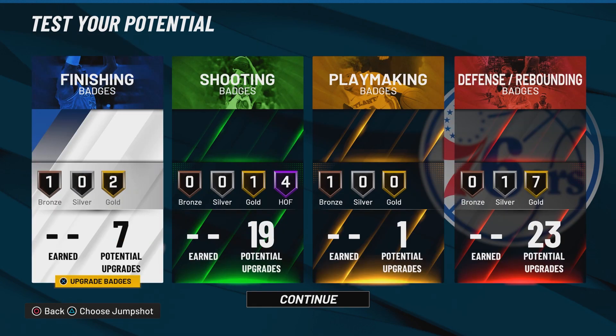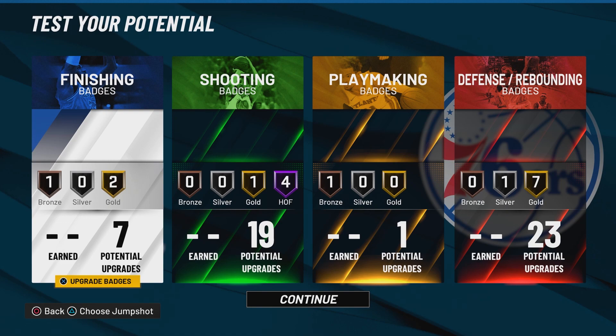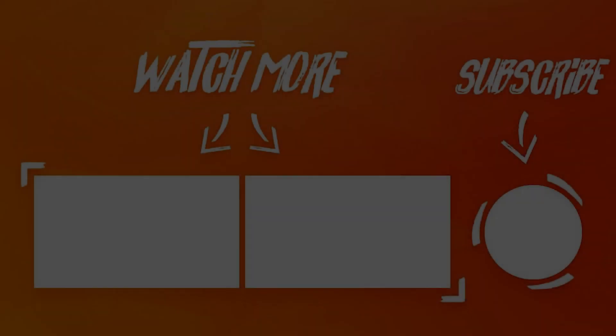I hope you enjoyed today's video on the best glass cleaner build in NBA 2K22 current gen — the best power forward slash center build in the game. It's listed as a power forward but it plays as a center. If you enjoyed today's video, make sure to hit that subscribe button — we are on the road to 3,000 subscribers — and drop a like. I'll leave an end screen to two of my previous uploads that I think you guys would really enjoy. Have a great rest of your day — it's been Story of Sam, and I'm out.